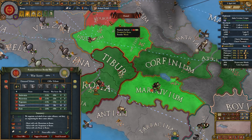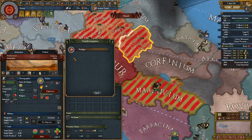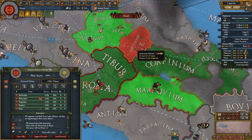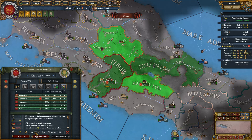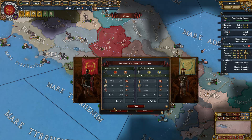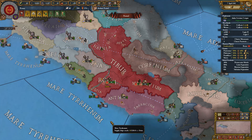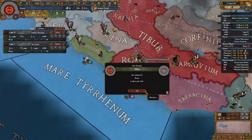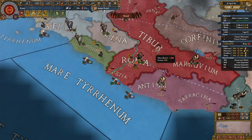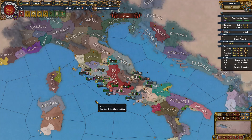I'll choose the idea group at the start of next episode. For now, we're going to peace out — I'll give Peligni their promised province of Amiturnum to keep them as a useful ally. Take the money, peace out, and that's where we'll end this episode. Thank you all very much for watching. With it being the first episode in a brand new series, likes and comments are very much appreciated. See you in the next one — Roma Invicta!